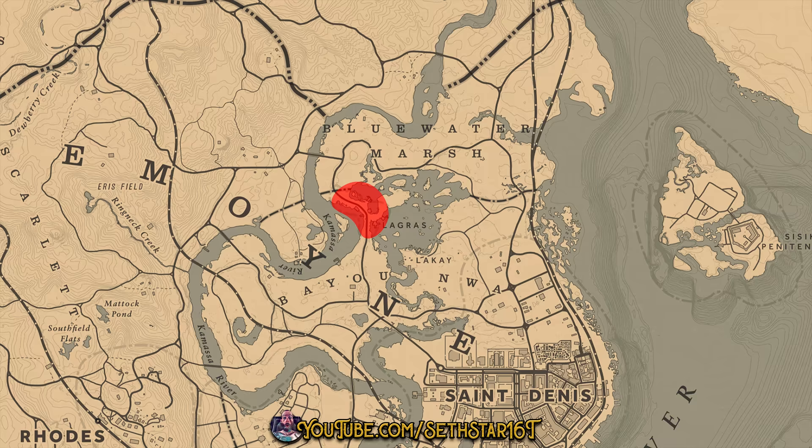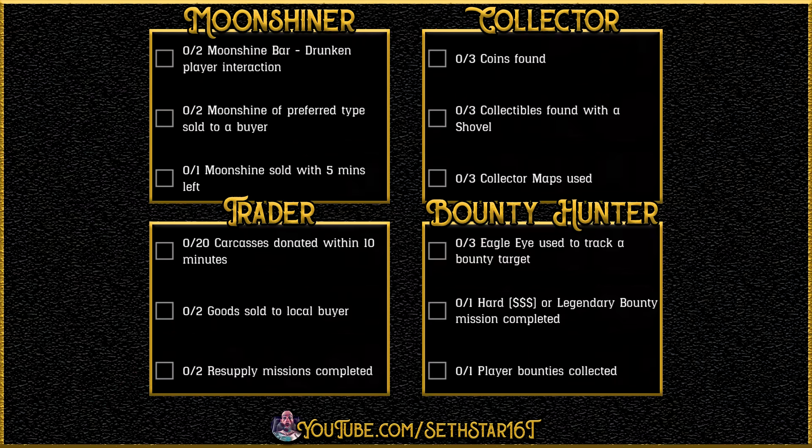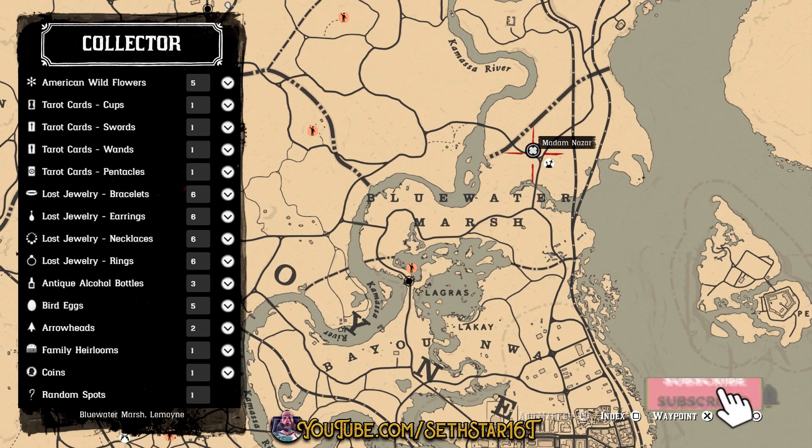Number 7: Visited La Grasse. I've highlighted it on the map for you — it's also a fast travel destination. Here's a quick look at your level 20 roll dailies, collector cycle, and location of Madame Nazar.